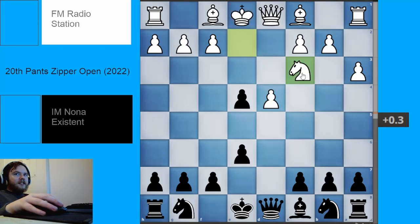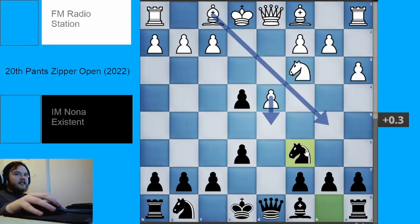I like bishop takes c3 check. We have knight takes c3, knight c6, applying pressure onto the d4 pawn, kind of counterattacking that while White has their knight's eye on this pawn. And here in this position, there are two challenging moves for White, which are bishop to b5 and pawn to d5.